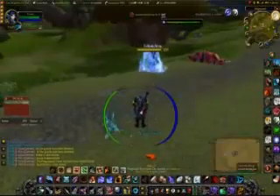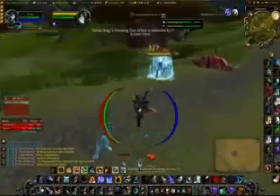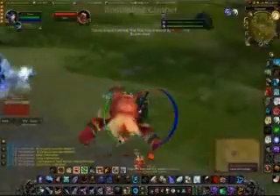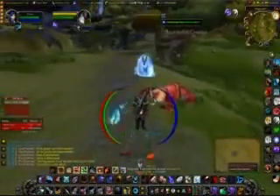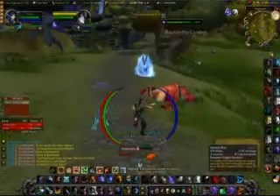Beautiful. Another ability we have is scatter shot. Assuming the freeze trap is going to break before you can lay down another one, scatter shot him — buy yourself three seconds of time. Maybe back away a little after that scatter shot to make him come to you, buying yourself even more time. Then lay that freeze trap as soon as you can. It's pretty simple.